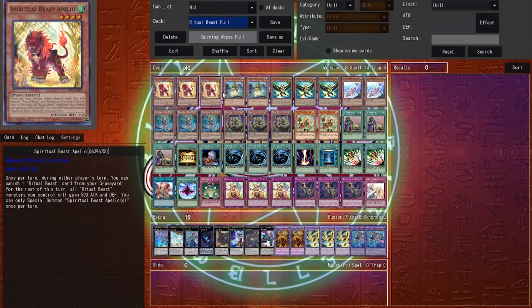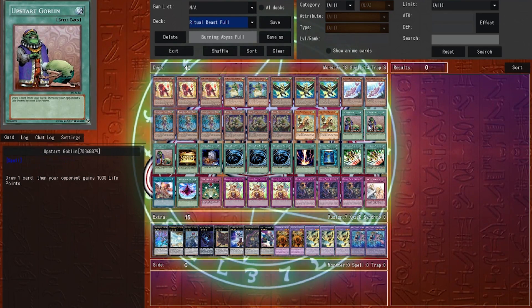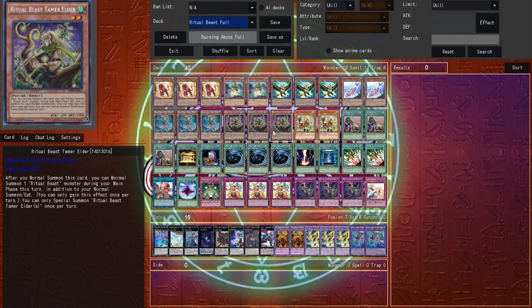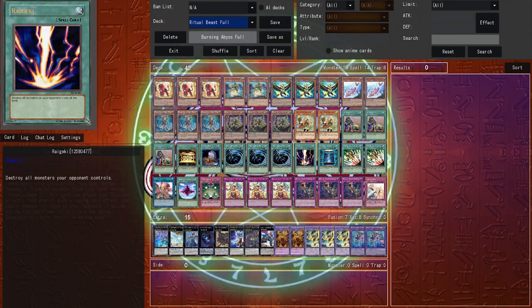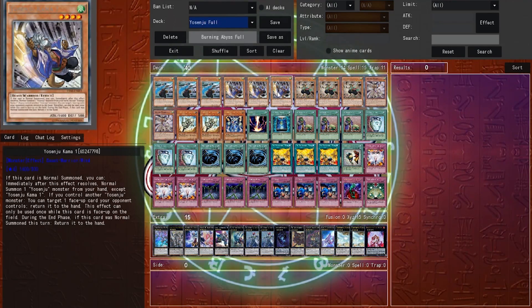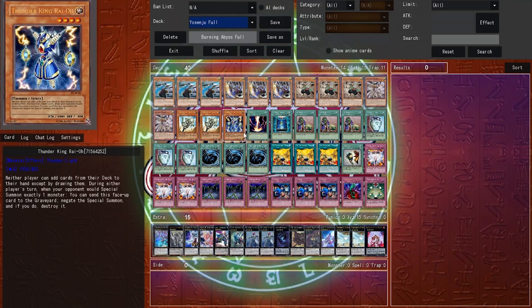Then we have the two other decks that came out in the same set as Necroz: Ritual Beasts and Yosenju. Ritual Beasts are a contact fusion deck, able to search into their Steeds trap card, and are able to deal a lot of damage, but the deck has always lacked consistency. Then we have Yosenju, which could play Tenki for consistency, but was mainly used as an anti-meta option similar to Evilswarm.